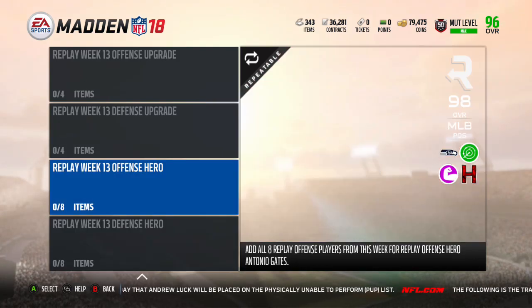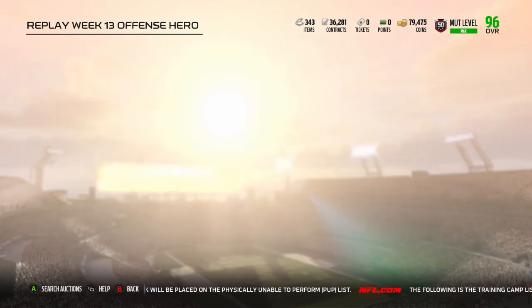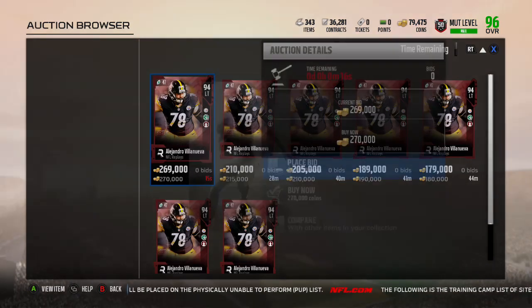Here are the players. Our offensive hero is Antonio Gates. The defensive one is Bobby Wagner. Let's go check out the offensive players.